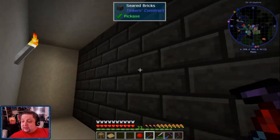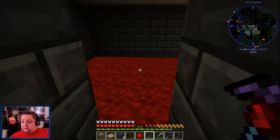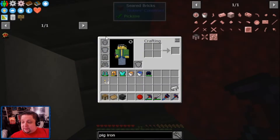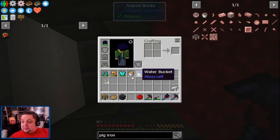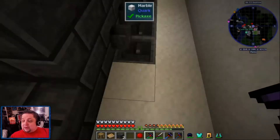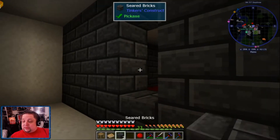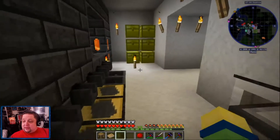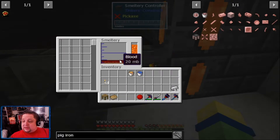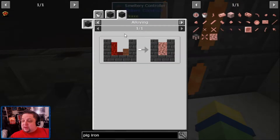It may ruin everything, but that's okay. Let's keep our armor on just so we have a chance to jump in and out. Yeah, we put blood in there - that did actually give us blood. Let's see if that is enough. How much do we have now? We need 40 millibuckets of blood and 72 millibuckets of molten clay.